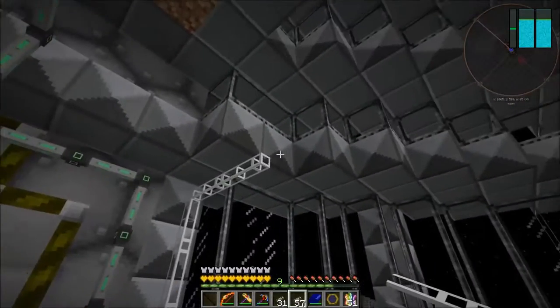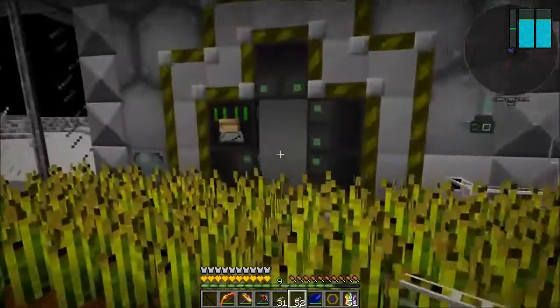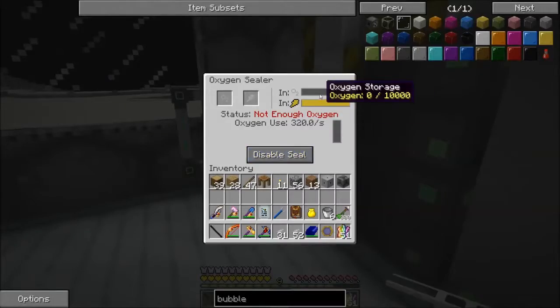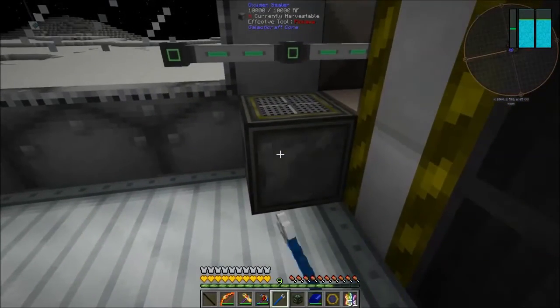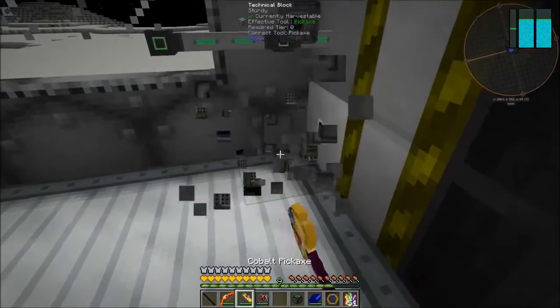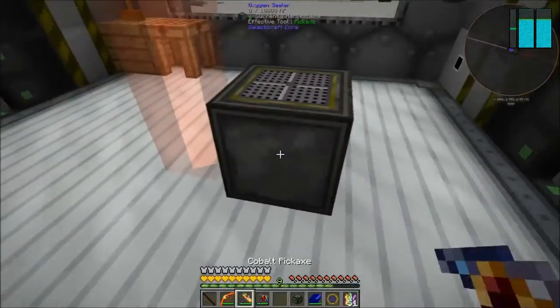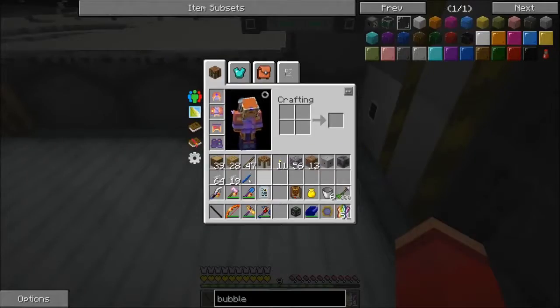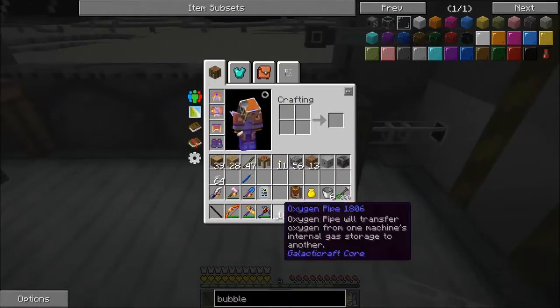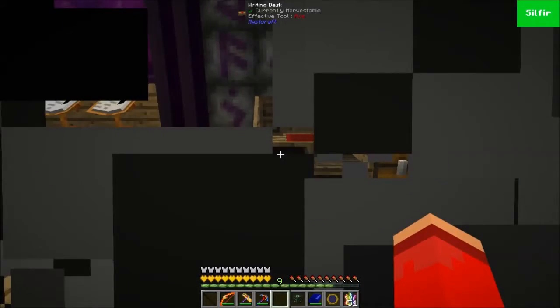I'm pulling this over out of the way. Testing whether oxygen can be pulled from those conduit facade blocks — placing the oxygen sealer next to it gives no oxygen filling. But if I put an oxygen pipe there, oxygen fills in. That's a little inconvenient but could be a lot worse. I just need to go get one more power cable and then we should be fine.